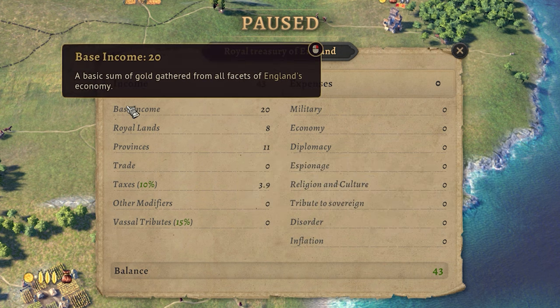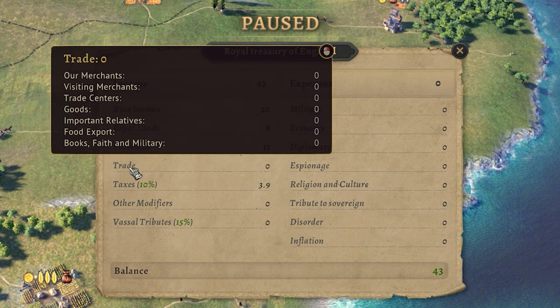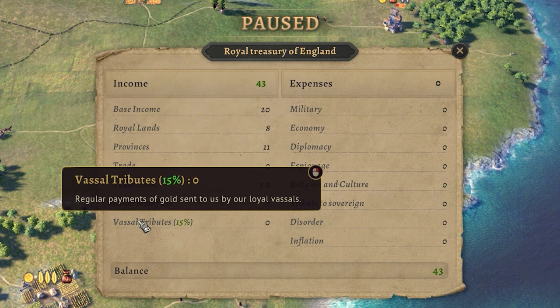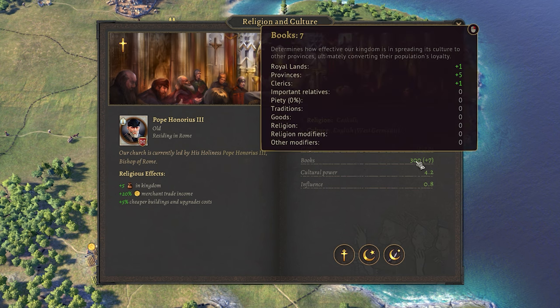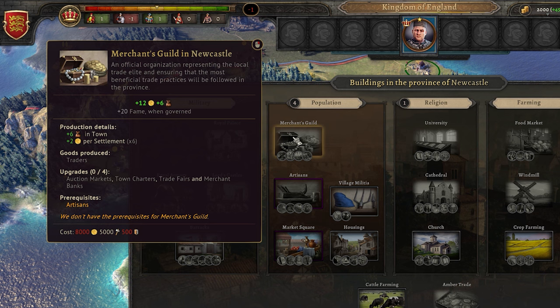The good news is gold can also be earned from basically anything — base income, your lands and buildings, trade, taxing your population, and income from any vassals. Next up we have books, and these are pretty much always earned and rarely spent on regular upkeep, unlike gold. They can be earned from your lands, buildings, and from certain knight actions, then spent on upgrading your knight skills and building certain buildings.